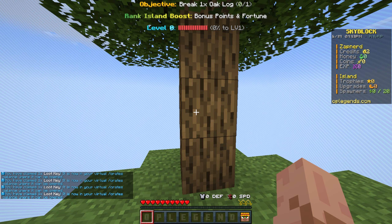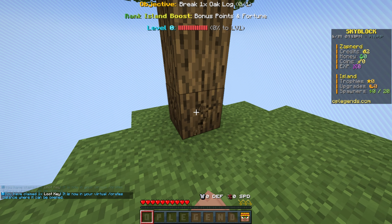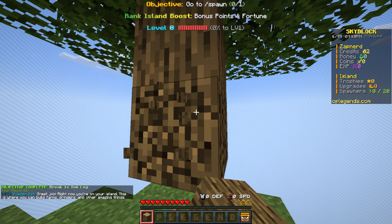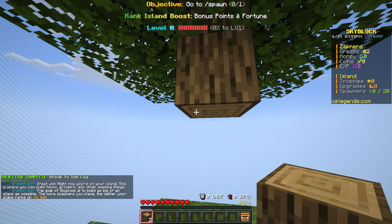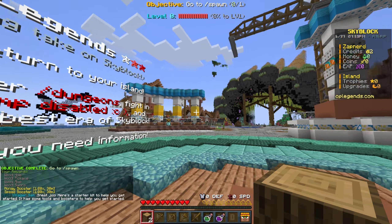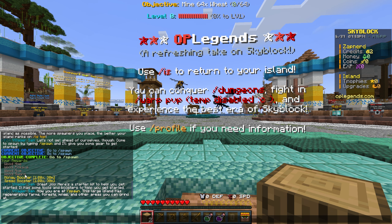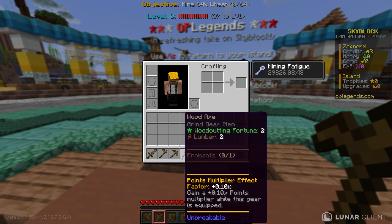We're going to start off with the entire quest system. If you don't know, the old OP Legends gens tycoon was very quest-based, and they've kind of brought that onto skyblock. Following the quest system will teach you the whole game. The first thing was to mine a piece of wood and then go to slash spawn — and look at that, it gave me a wood hoe, pickaxe, axe, sword, and even a money and speed booster.